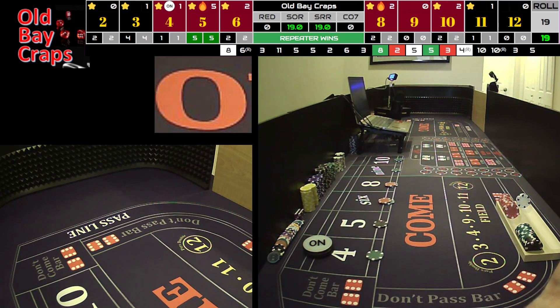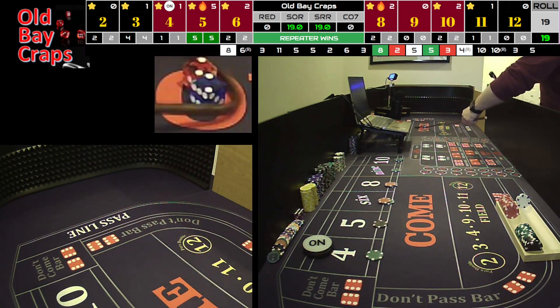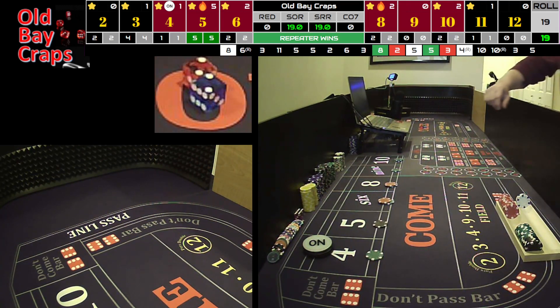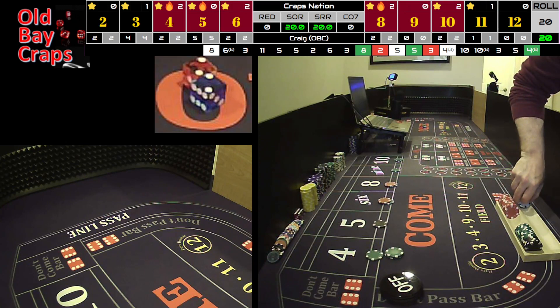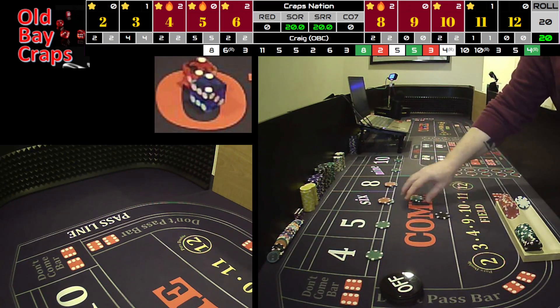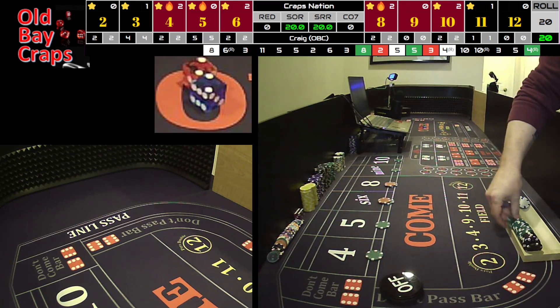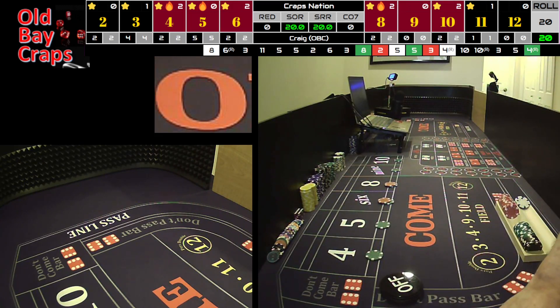Now we're going to double-pitch it down to a 3-5-3-5. Dice out. And we have a hard 4 — hit the point! Going to get paid 50 for 1. Here's the beautiful thing, folks — we go right back to base. That means we're bringing $150 back to the rack. We restart right back on the 4-2-4-2.